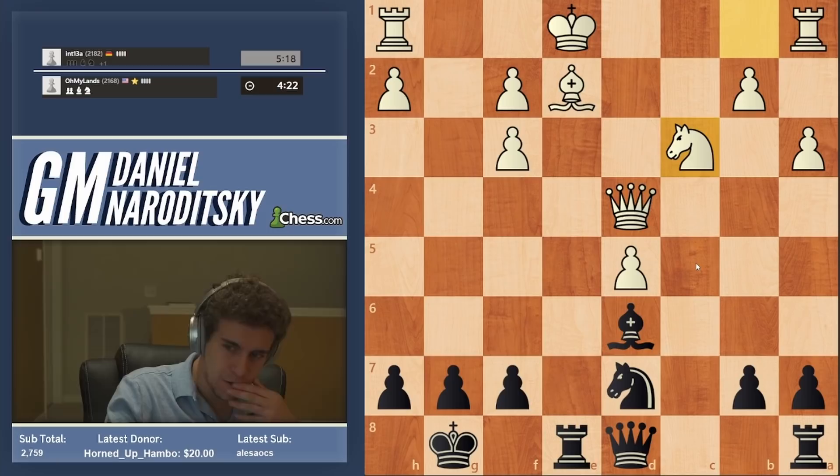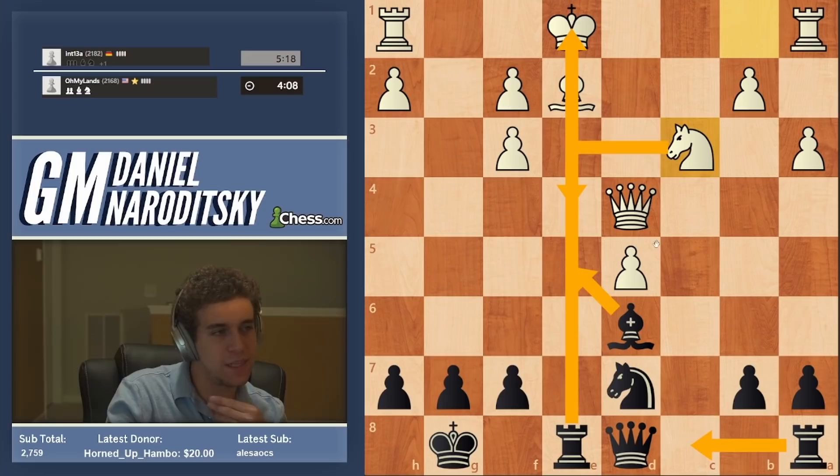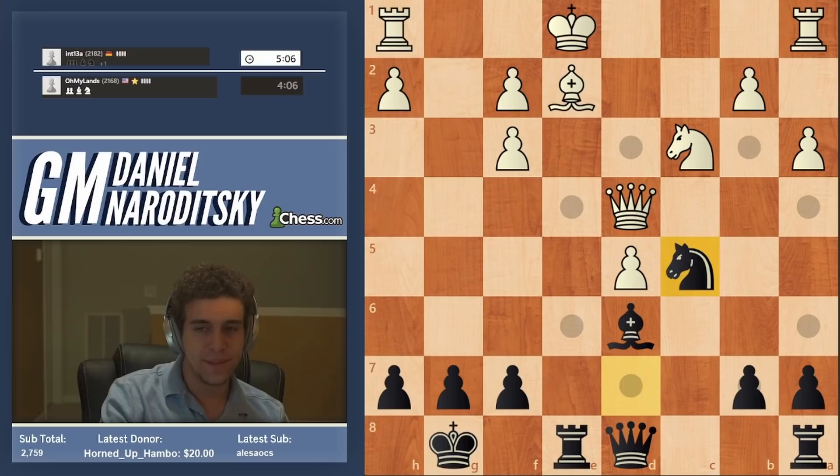What does white actually want? I think we should activate one of our pieces. Bishop e5 would block the e-file — I wouldn't do that. Rook c8 allows the knight to come to e4. Let's go knight c5 — I propose this move. The knight coming to b3 is a big threat, and also we are taking the sting out of a potential knight e4.